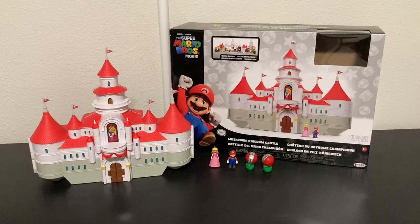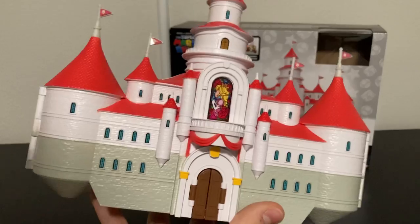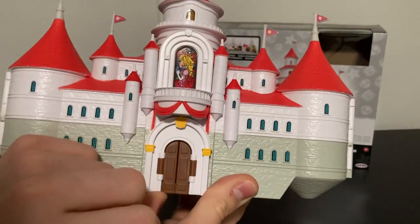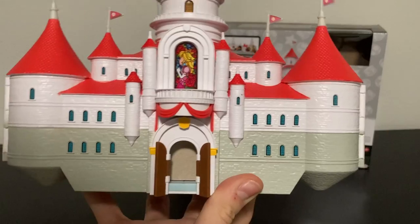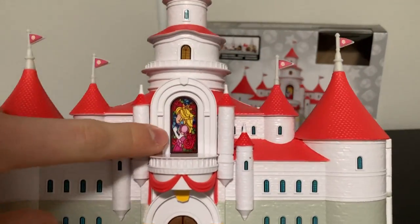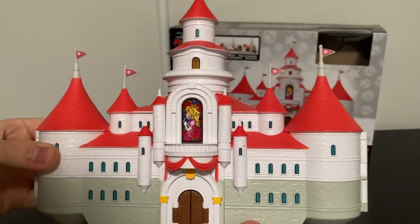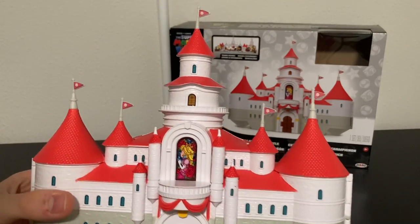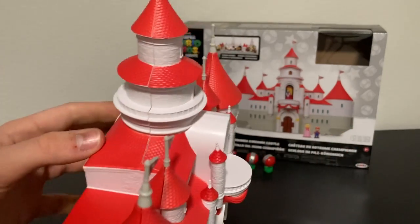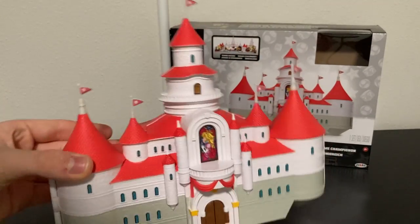Here is the set — I built this all up and it looks really cool. I like how Peach's castle looks with all the windows and even a door that opens, though there's nothing inside, it's just blank. We also have the glass piece from Mario 64 and some flags up top that give off the vibe of Peach's castle. This does feel like Mario Odyssey or Mario 64, so this castle gives me some nostalgia from those two games.